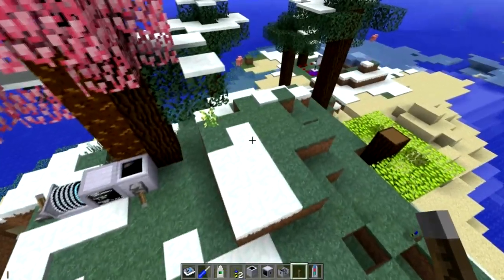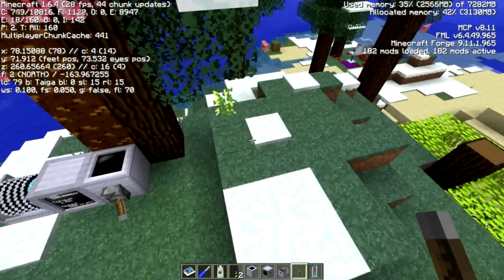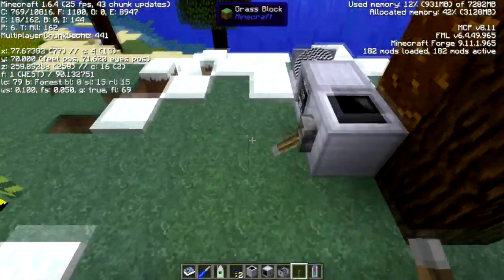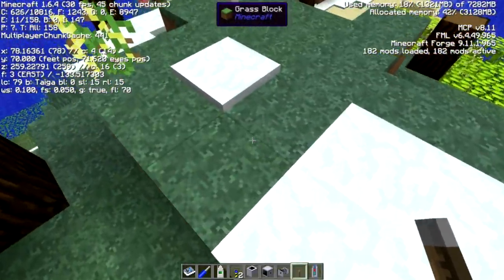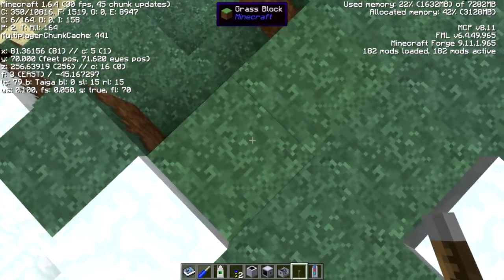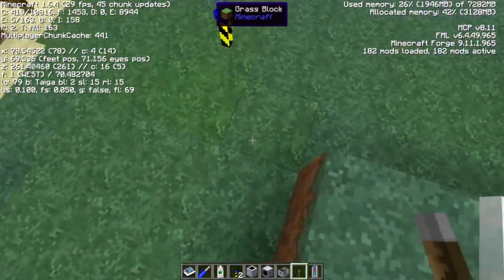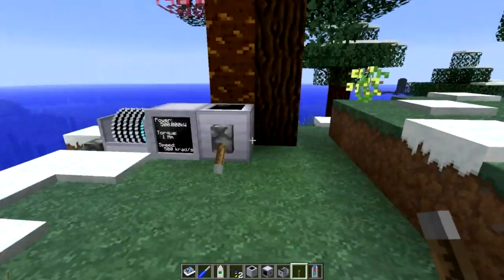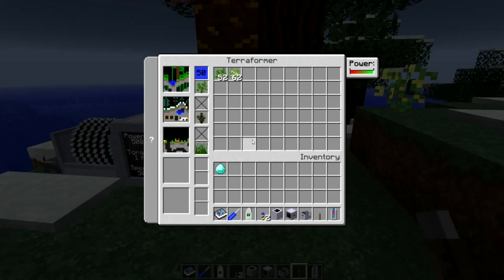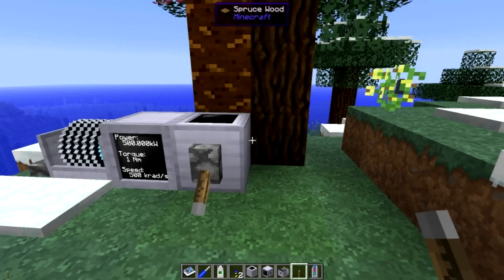Now you can see that it is eating saplings and transforming the area we had selected with the Buildcraft landmarks from taiga into forest. There's a forest tile here, and there's a forest tile right here. The operating time on this is 2.1 seconds.